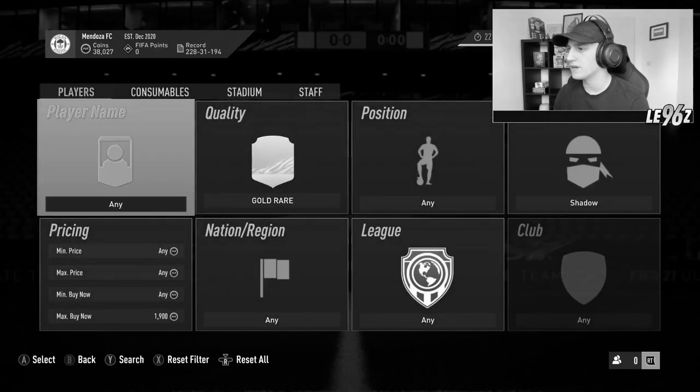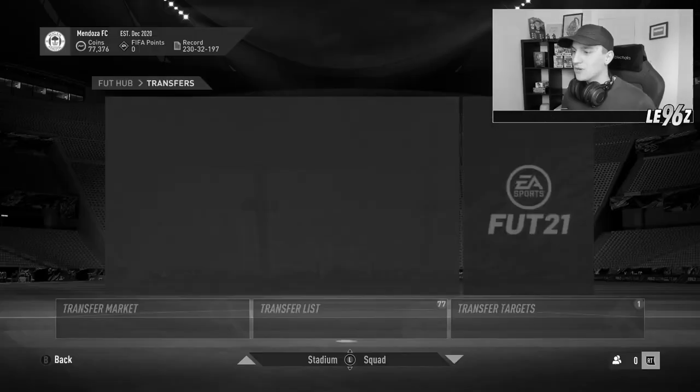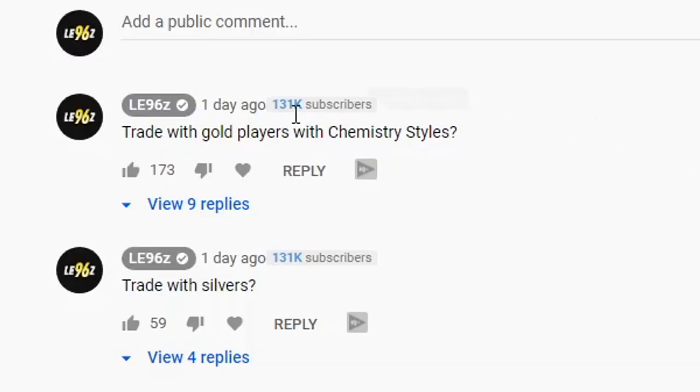The other day I started a brand new series trading to 1 million coins from scratch in FIFA 21. In the last episode we started off with 38,000 coins and by the end we made 100,000 coins, so we managed to make 60,000 coins in just one day. Now the interesting thing with this series is that I've not really got control over it - I left two comments for you to like for what you wanted to see me trade with next, and the comment that won was more chemistry style trading, so that's what we've done in this video.